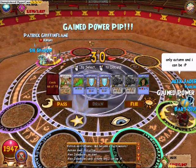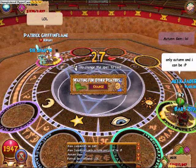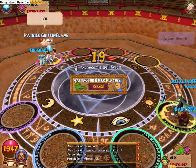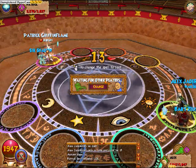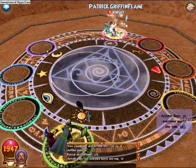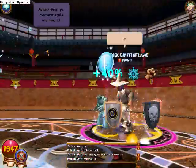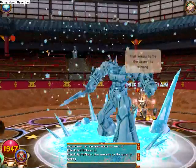I also have four regular ice shields, because I learned the ice shield from the trainer in the Commons of Wizard City. So that way, I have seven shields without going into my sideboard to block.